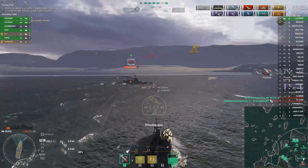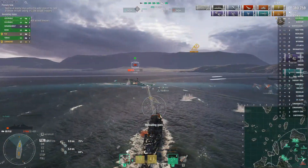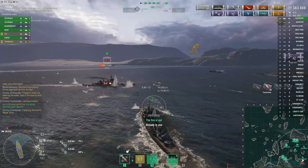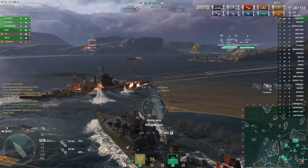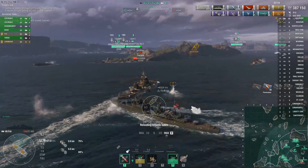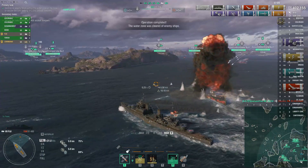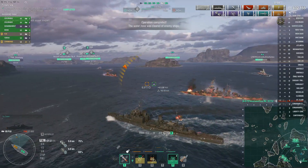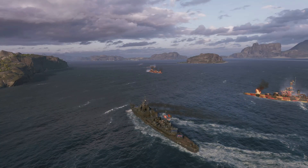We are able to finish him off with some citadels, aiming towards the stern of the ship to get a good 5k salvo. Unfortunately one of our torpedoes misses — another reason why the set of four would have been nicer. Our damage control party just came off cooldown so we go ahead and use that. I was going to try for a ram but then these torpedoes were about to reload and we can use them. That gets us to 402,000 damage with just enough health to play the game and not die and live till the end.